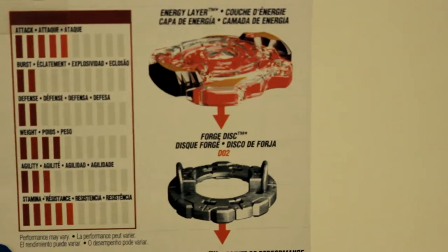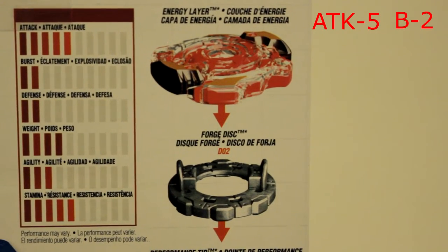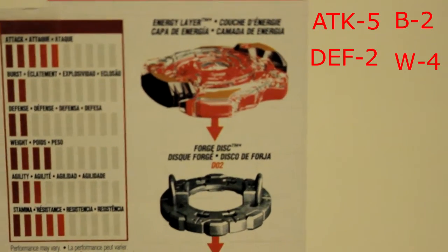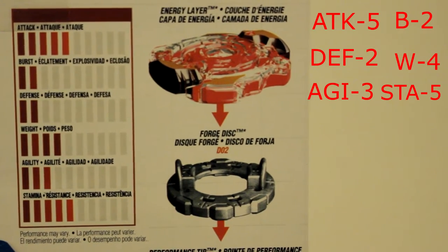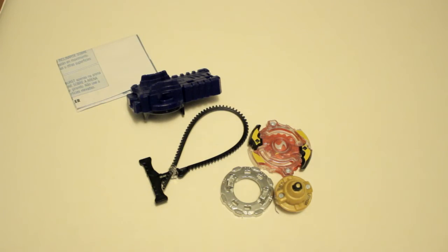The stats for SPRISON S2 are an Attack Score of 5, a Burst of 2, a Defense of 2, a Weight of 4, an Agility of 3, and a Stamina of 5, giving SPRISON S2 a total score of 21 out of 60. Here is everything unboxed.